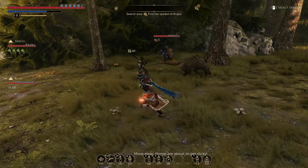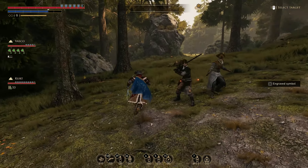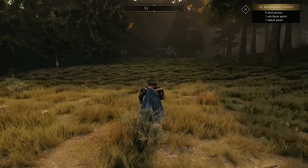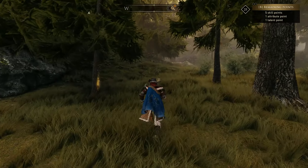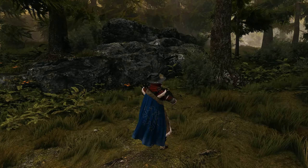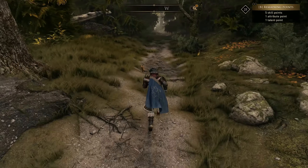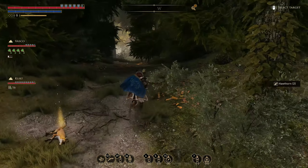Move away, things are about to get dicey. You guys gonna kill that one for me? Thanks. Now I got your symbol, homie. We got a lot of points to spend — nice, we got a talent point and an attribute point at 25! That's awesome. The fox exploded — sorry, I had to shoot it this time.